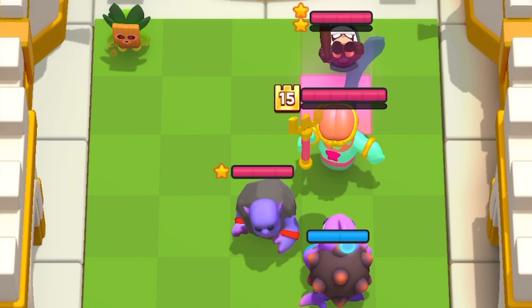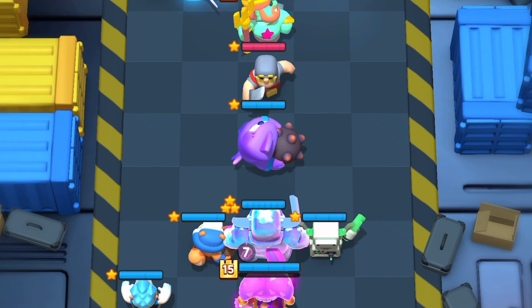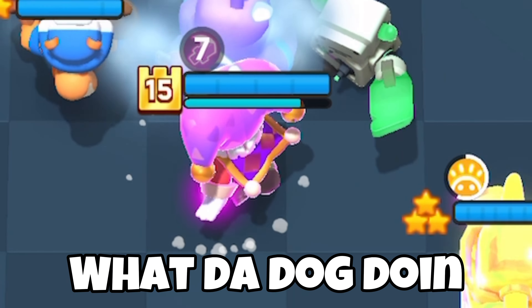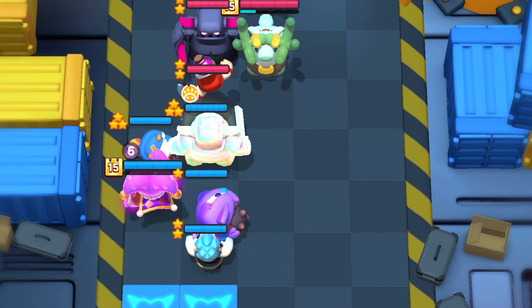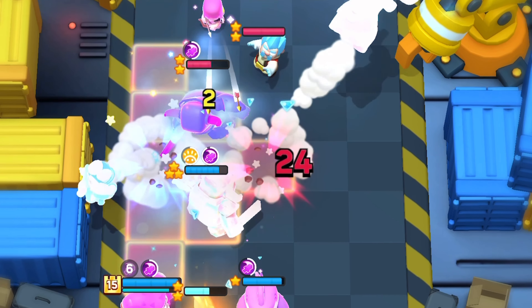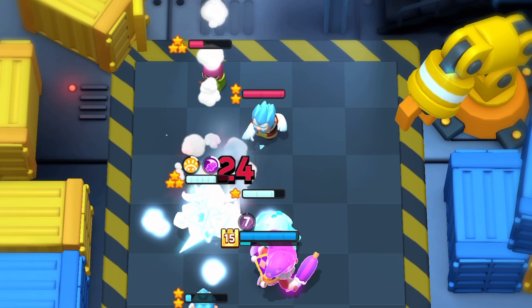First we have the bowler — his main use in the deck is to stun and deal damage to the bandit. The extra damage and stun can make it easier to take out the bandit, sometimes without getting a single super off. You can also use him to snipe a random ranged mini and lower their HP to increase the likelihood of the countess teleporting there. In short, bowler is a nice surprise utility mini.